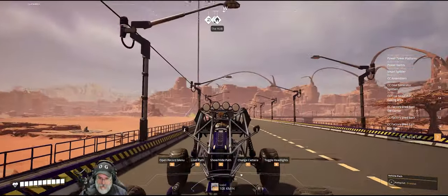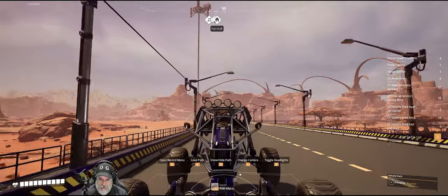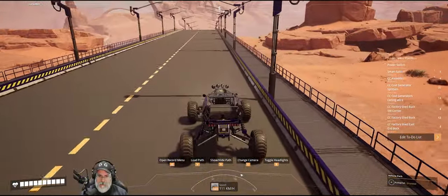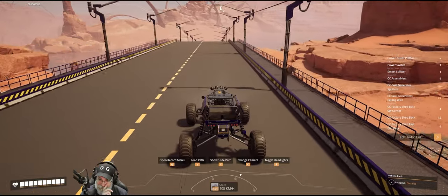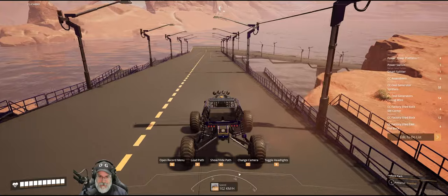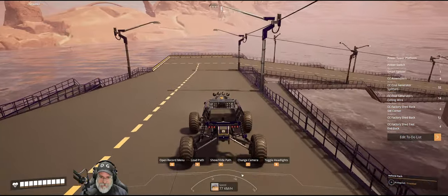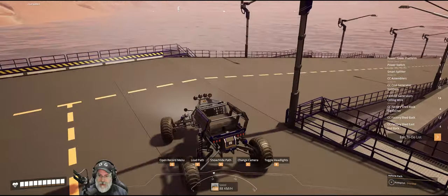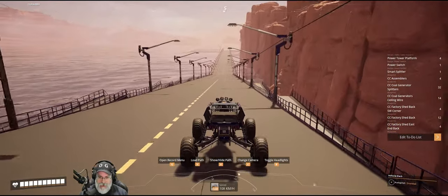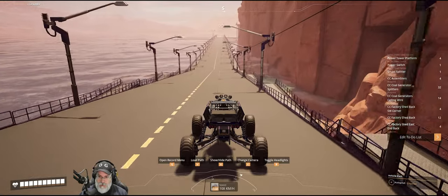Welcome back, everybody, to Satisfactory. I'm the Bearded OG, and Pioneer Lady, what are you looking at? You should be watching the road. Anyway, welcome everybody to Satisfactory. In this episode, we are going to build out our compacted coal power plant. I have a few things I want to show you first before we get started in earnest. The first one being that I finished the road down this way to where we're going to build the plant.